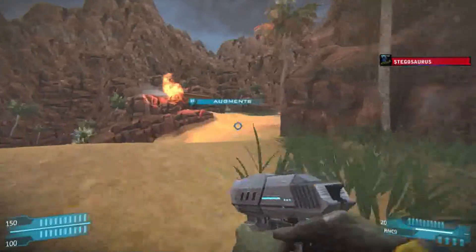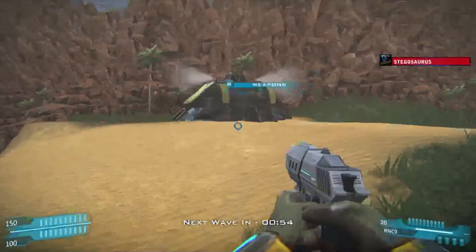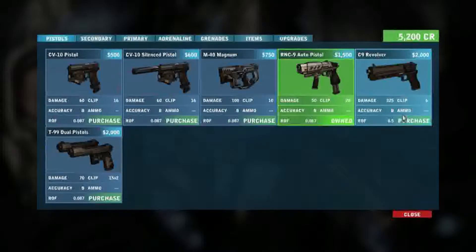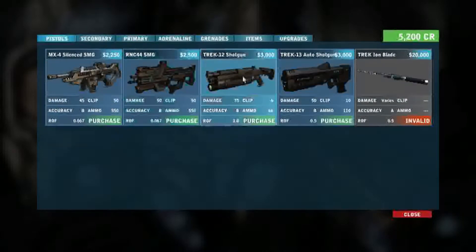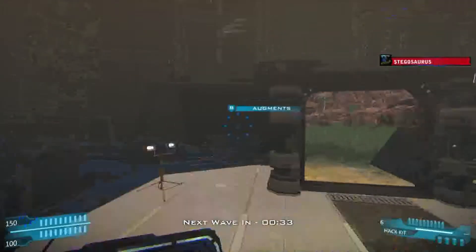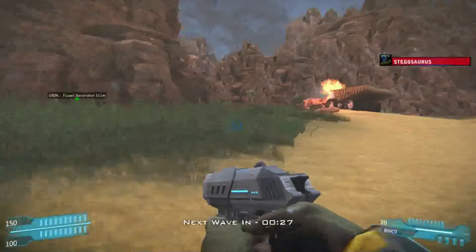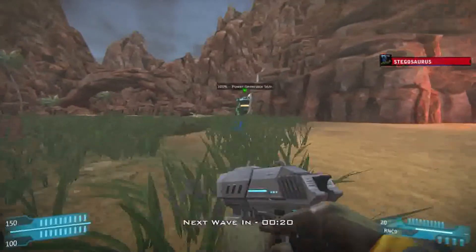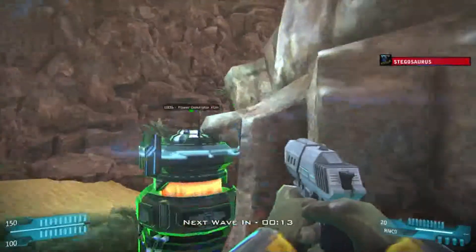There we go. Now let's go to Augments — actually no, let's go to Weapons. Let's go to the generator and wait until the round starts. So basically you have to defend your generator from dinosaurs that spawn. Congratulations, you now know how to play.